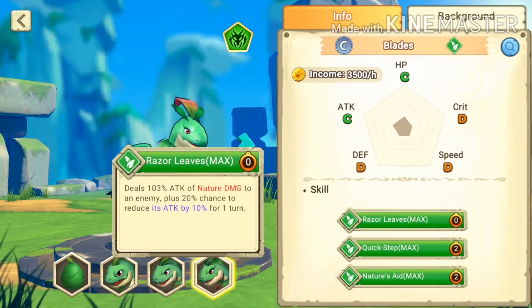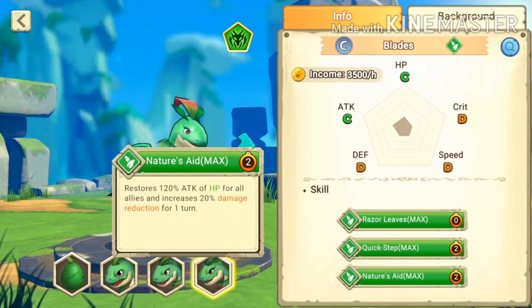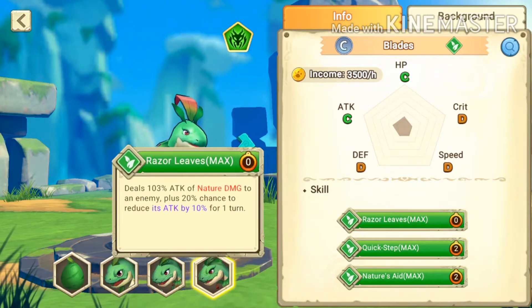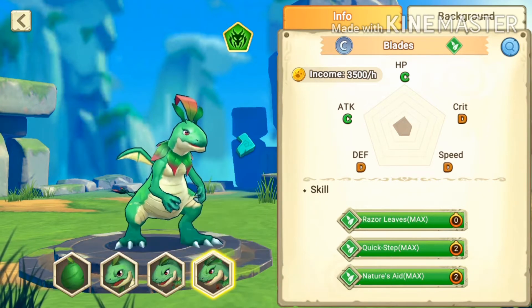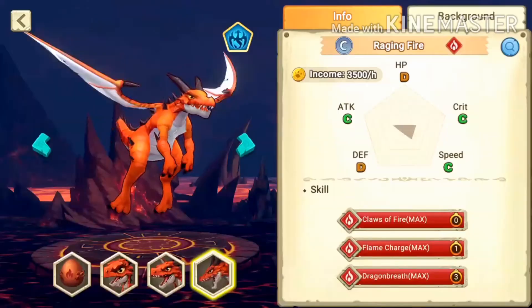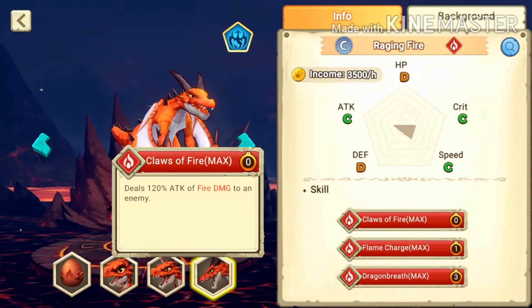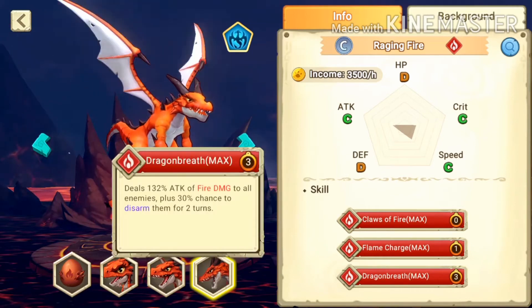Looking at Blades' three skills: the first skill has a clock with zero — meaning you can use it as many times as you want and spam it in battle. The second skill has a clock with two and the third has a longer cooldown. To confirm: zero cooldown, one round cooldown, and three round cooldown.